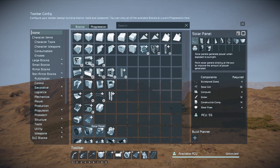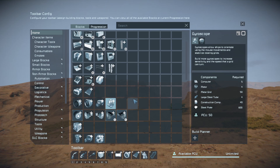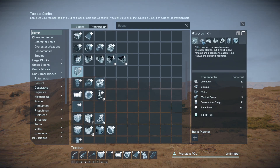Batteries are unchanged. Solar is in with all energy production. Keen has already done the thrusters, ammos, and aisles for me. I've put the parachute in with gyroscopes because I hardly ever actually place those blocks, so I figured they may as well share a group. Wheels are the same. The survival kit now has all the medical room stuff and the props together.